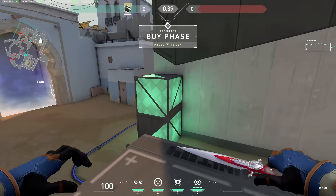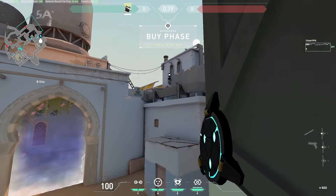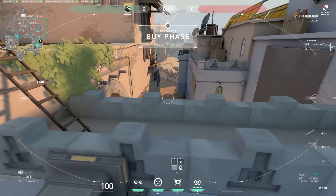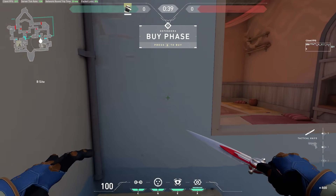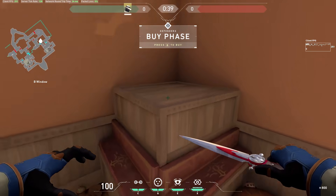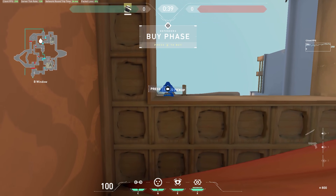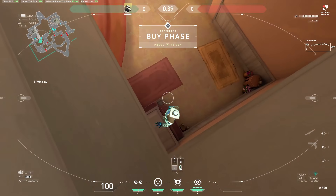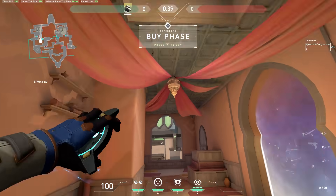For B, this spot up here still works and it's great vision for B long, but this one gets shot out a lot. This other one is definitely my favorite for B — the camera can show people on the map through the cloth and no one ever shoots this one out. You're always going to have all the info in this window, and you can also hear everyone walking towards the teleporter or walking towards B long.